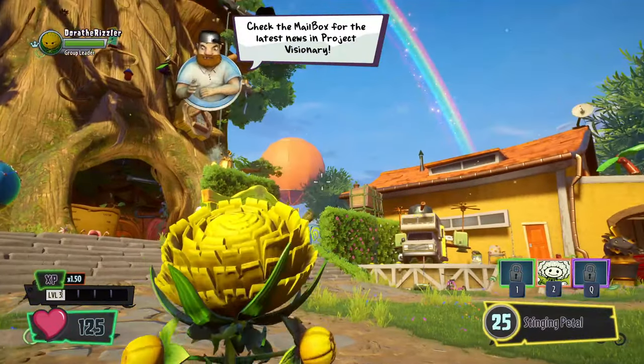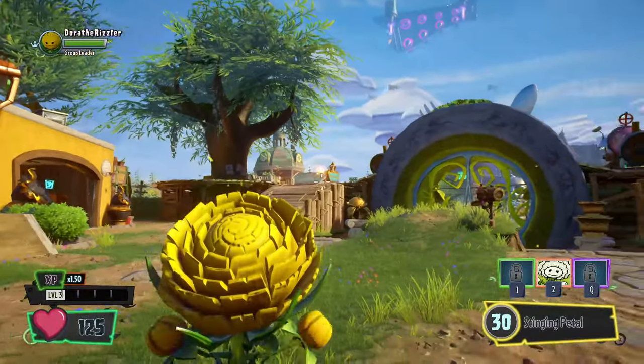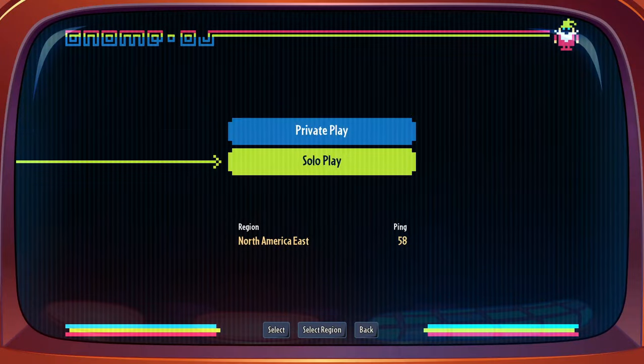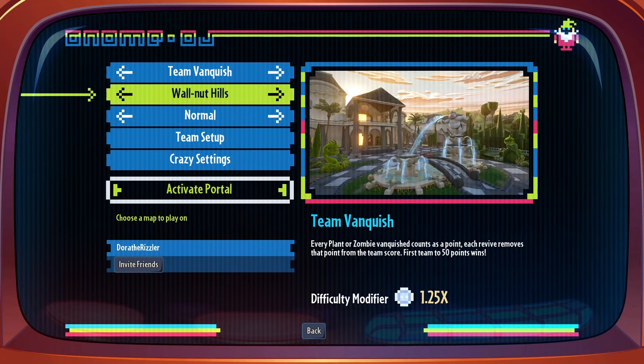So I came up with a method: if I just name myself different things every couple of days, there's no way they can target a specific YouTuber if you just choose the most random names. Today we are masquerading as Dora the Rizzler. And as Dora the Rizzler, we're gonna check out Wildflower. As you can see, everything in the backyard looks pretty different. I wanted to check out a round of Team Vanquish.